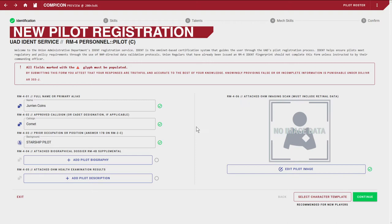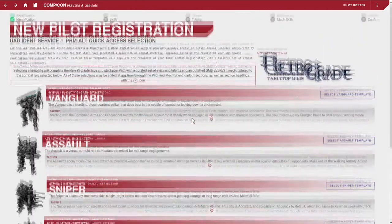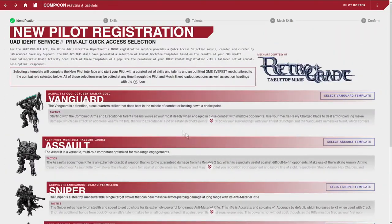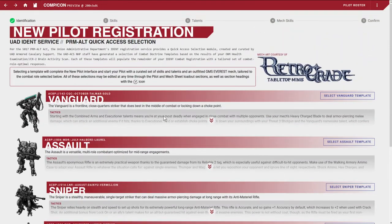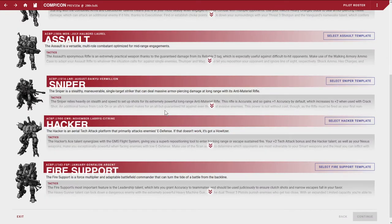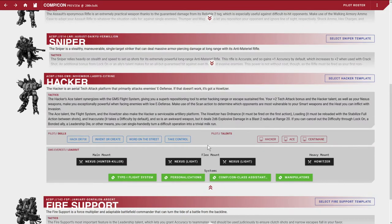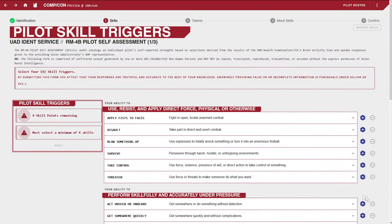A cool thing about ComCon is they already have some templates built in. You can choose between a couple of options. If you're just new to the game and want to quickly start, it gives you a little blurb description of the tactics for each build. So you could just say "I want a sniper," click the sniper build, and it'll give you a bunch of stuff to make you feel like a sniper. Or "I want to be a hacker" — click the hacker build. But we're going to go ahead and make our own.